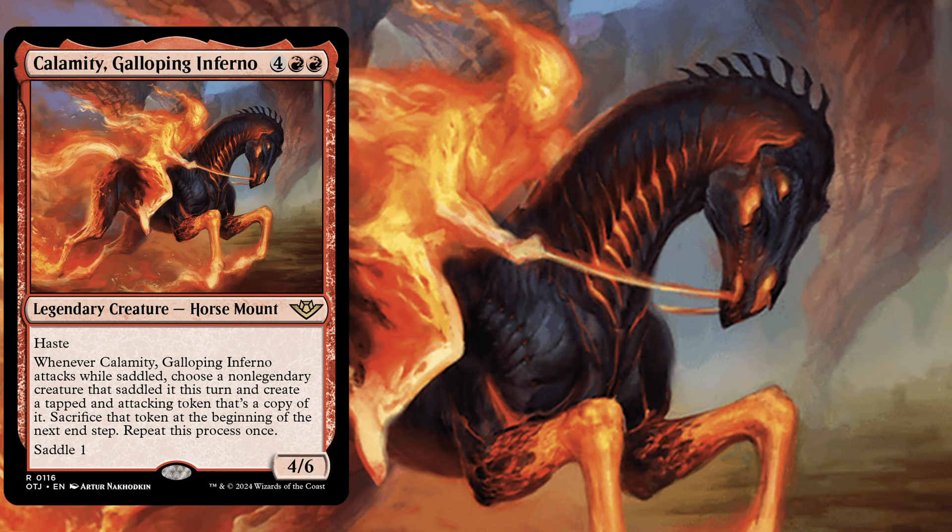This is a 6 mana 4/6 with haste and due to it being a mount creature it has the saddle mechanic. Saddling is an activated ability and you can tap one of your creatures to saddle the creature with the saddle mechanic, and once the creature is saddled and certain conditions are met there will be a few triggers.